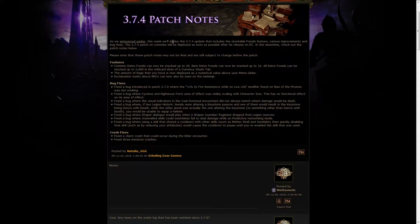One day before the actual patch, we got the patch notes. Fossil stacking, of course, and then the amount of rage you have being displayed above the mana as a numerical value, which is pretty good. Hopefully they also remove the rage bar next to the mana, but I don't play a rage character this time so I'm not sure if that happened.